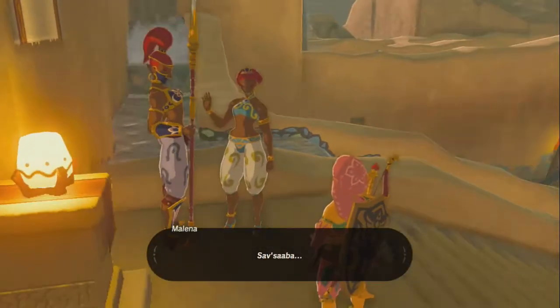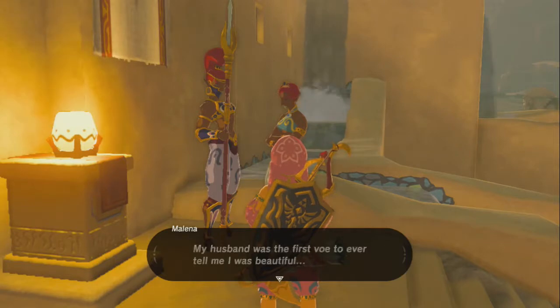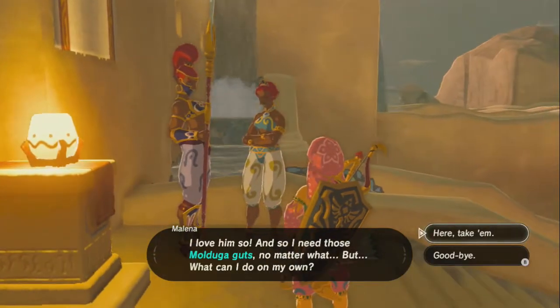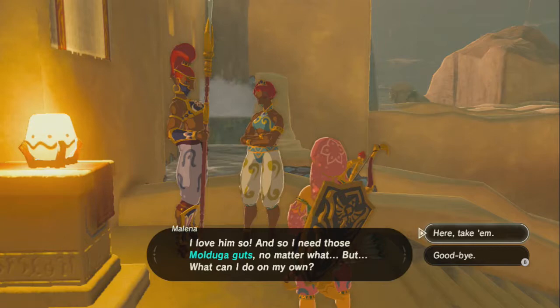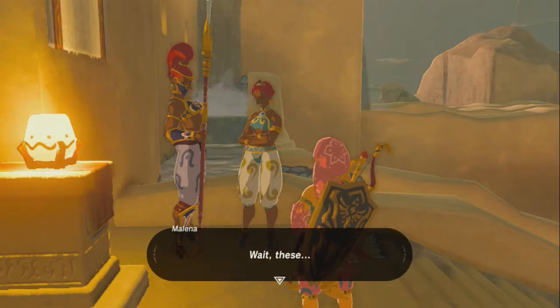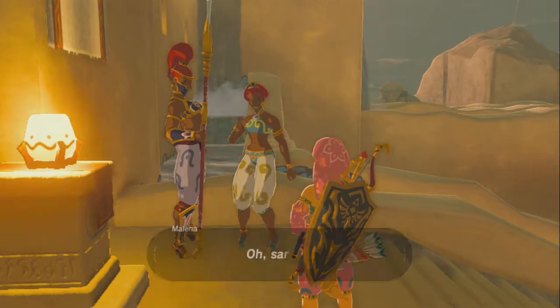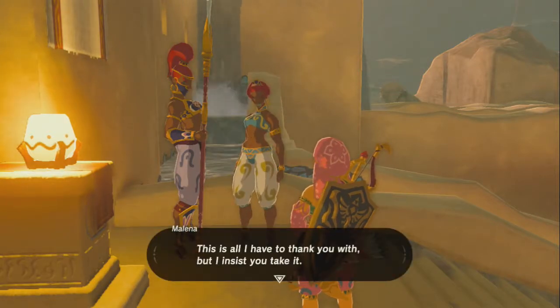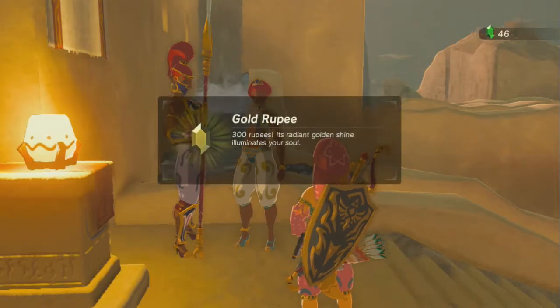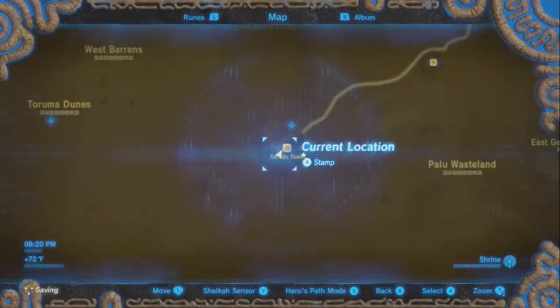My husband was the first voe to ever tell me I was beautiful—I love him so, and so I need those Mulduga guts no matter what. But what can I do on my own? Here, I got some for you. These Mulduga guts—you give these to me? This is all I have to thank you with, but I insist you take it. Gold rupee. This will save him. Okay, that was very easy.